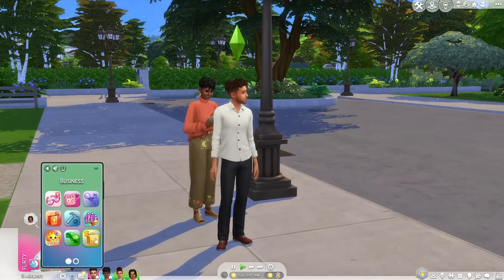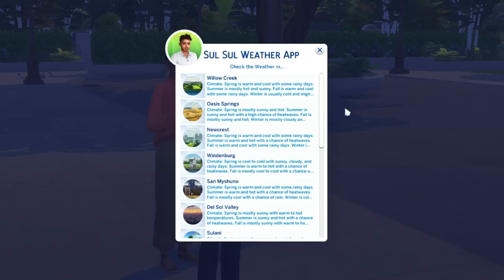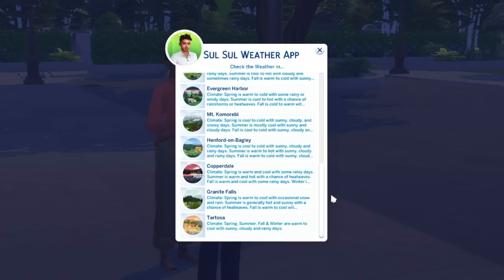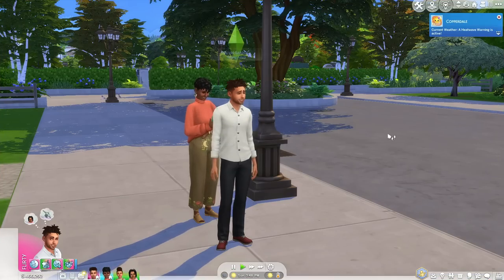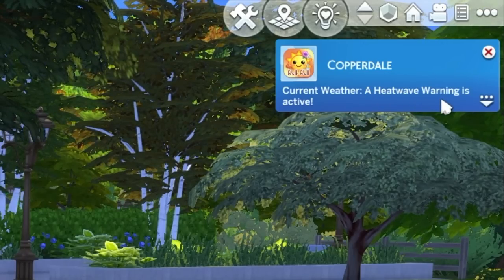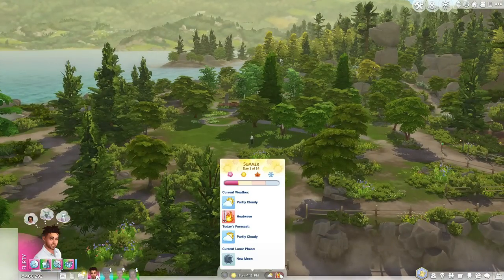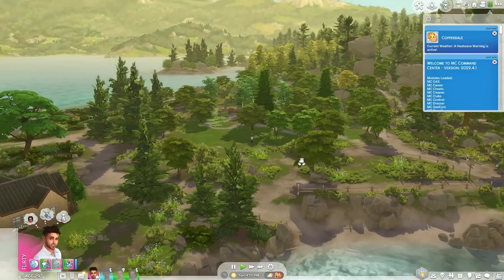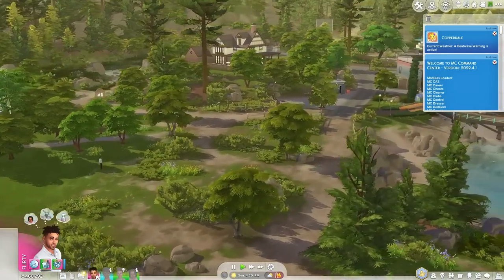Mom and dad are back from their date. The next mod is by Little Miss Sam — it's the Soul Weather App. This app is key for those moments where you visit Willow Creek or Brindleton Bay for a park day and it's raining. You can actually check the weather beforehand, because even though Seasons lets us check the weather on TV, we don't get a response back. I have all the worlds listed — right now Copperdale is having a heat wave warning, and if we travel there, it's confirmed: there is indeed a heat wave.